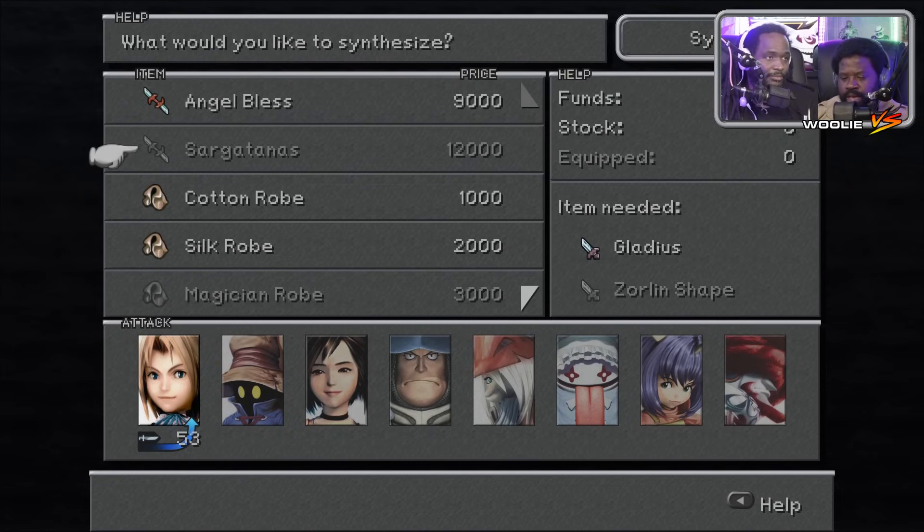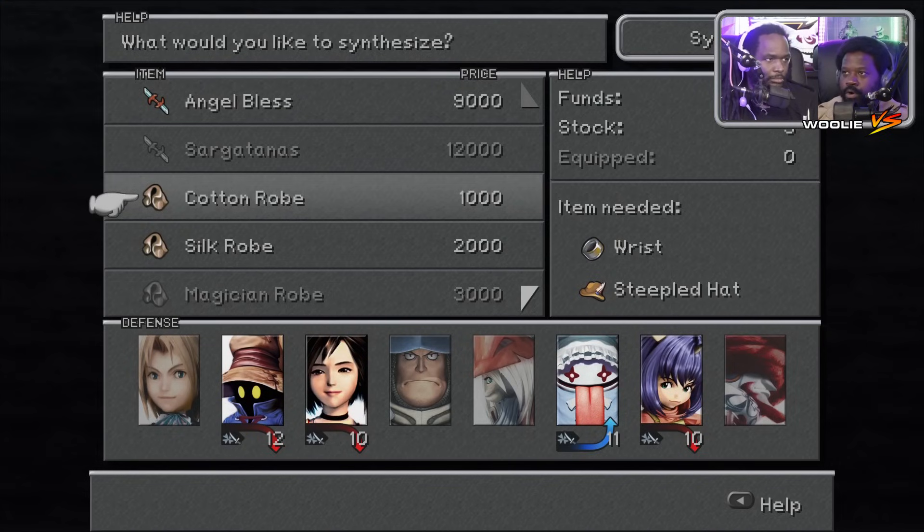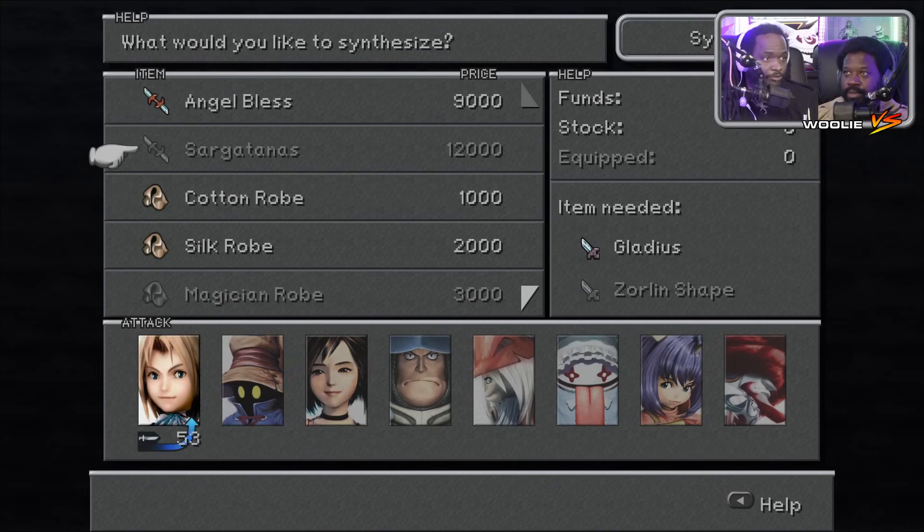Master Thief steals better items — there's usually a common, uncommon, and rare per enemy. It prioritizes the better one, but if you steal three times you still get them all. So when you'd normally fail fail fail and get a bad one, now you get a good one instead. Save ourselves around 50k plus 12k plus 6k for the Xorlan Shape. The guide says Sargatanas is good. And the Glutton's Robe for Queen.